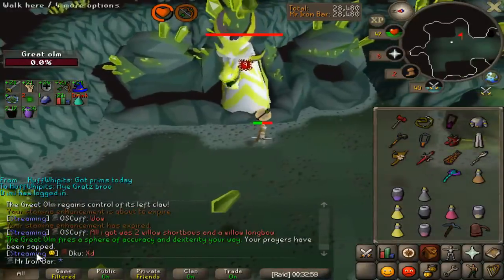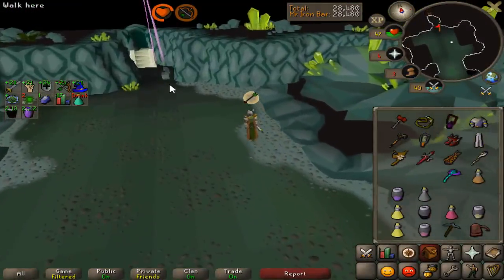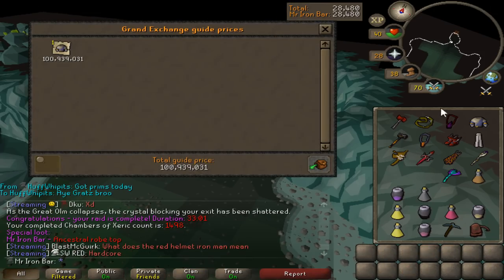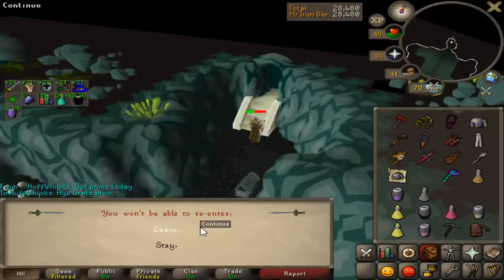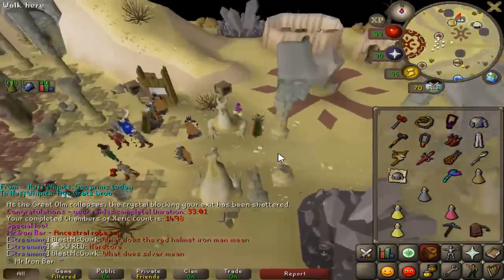Yes! We got something! Oh my god - ancestral top! It's not bad at all. I haven't gotten any specials in forever, but this makes my fourth ancestral top. I'm still missing the bottoms, but that's definitely better than seeing a dragonstone or arcane scroll.